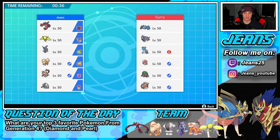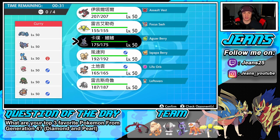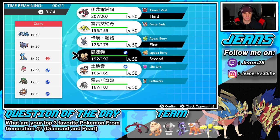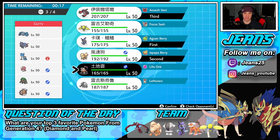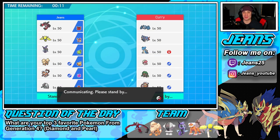He also has Amoonguss which can put me to sleep — I don't really like that. I could lead Tapu Fini though, since Misty Terrain blocks sleep. We're gonna rock out with Misty Terrain, go to Arcanine, bring in Yveltal, and Landorus isn't bad here considering we have the Life Orb. We have two Snarl Pokemon and two Intimidates — we're gonna be able to roll from there.